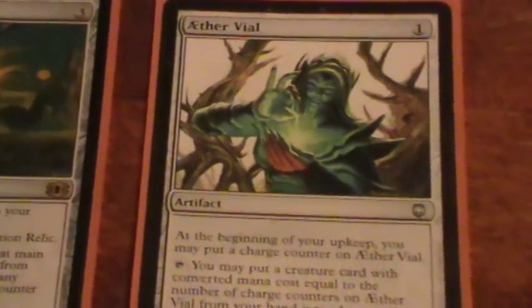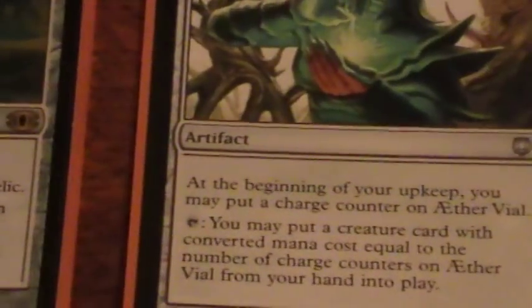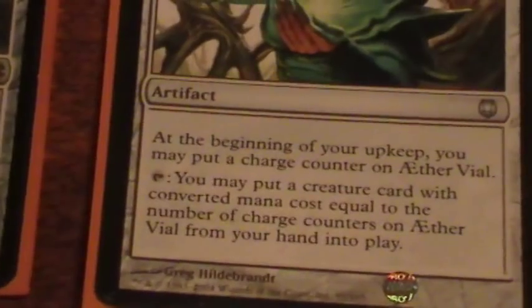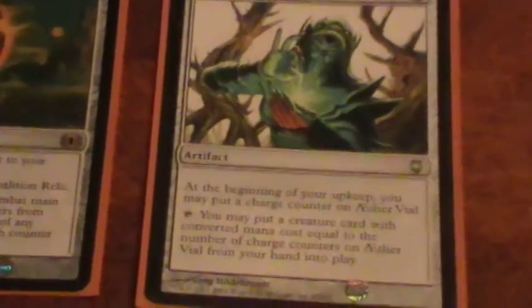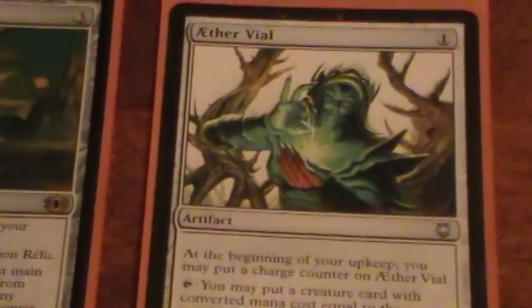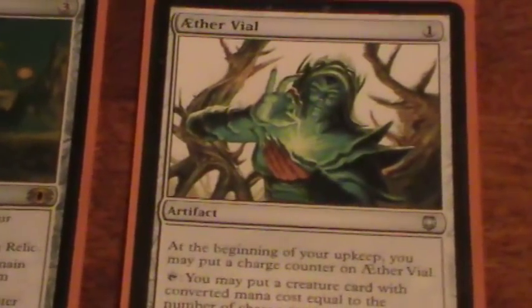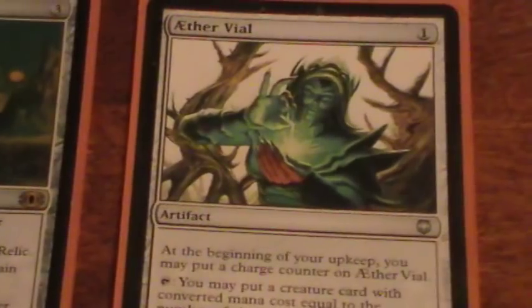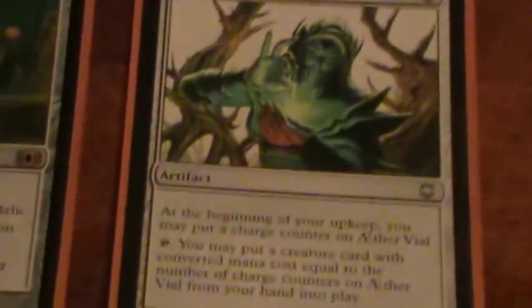This last one here, Aether Vial, is sort of a de facto mana accelerant. A lot of our golems are cheap, so it'll curve up pretty nicely. The other thing to note is that when you're putting golems into play from your hand — just like with Goblin Lackey and Warrent Instigator — they can't be countered, and that's pretty important. So a lot of your key pieces are going to get put directly into play without the blue player having a chance to stop you.